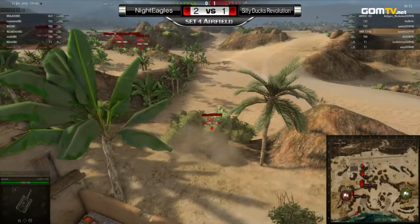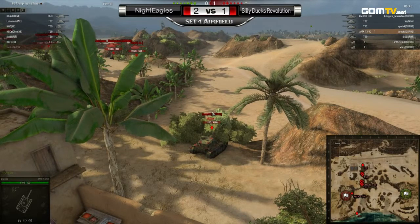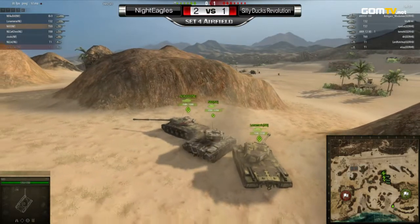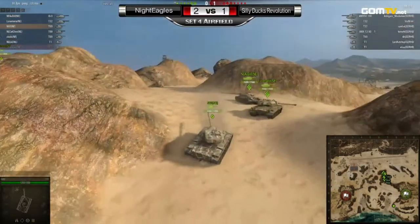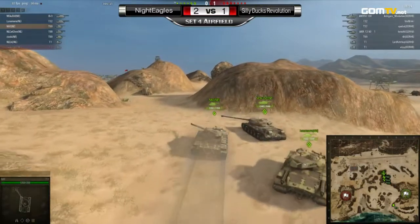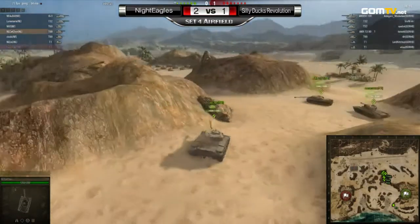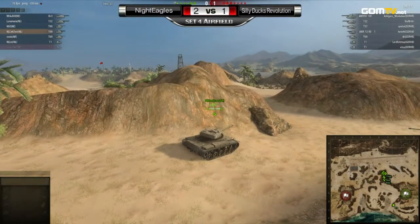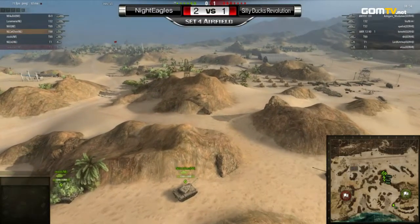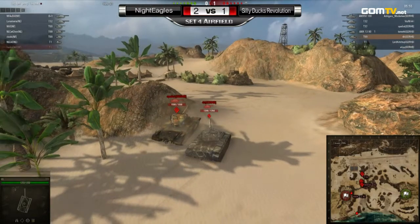Especially in the first set, those T1s are so crucial. On Mines, that's what cost them the set. So they definitely don't want to make the same mistake here. You don't want to go to a fifth set, especially when you're leading two to one — you want to finish it right now. The Night Eagles T1 has retreated much closer to his starting position, just to detect any push or sneak capture. But he needs to stay alive. It would be suicide for either team to try to bully their way through these rocks — whoever's waiting will have the advantage.